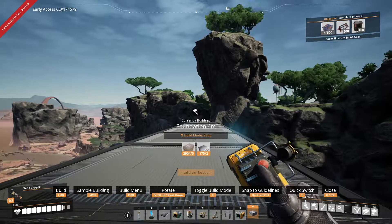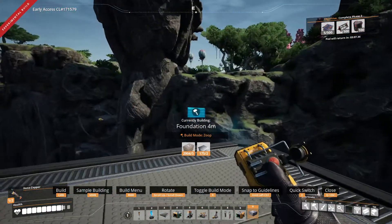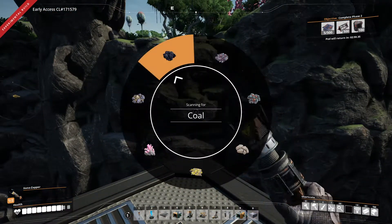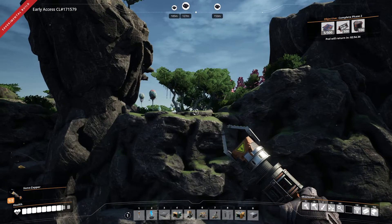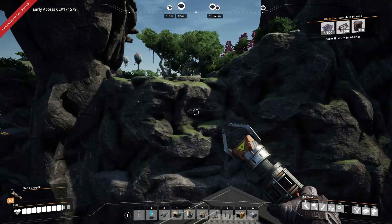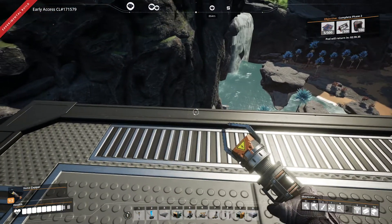It makes stuff like this so possible, because before you had to do one by one by one by one. I remember — it should be right on the other side of these trees. There's a power slug over there. I think it's literally right over here — yeah, it's right on here, there's actually three there. In the old game you'd have to get up here by going through the smoke or building a ramp one by one by one. This zooping thing is super handy.